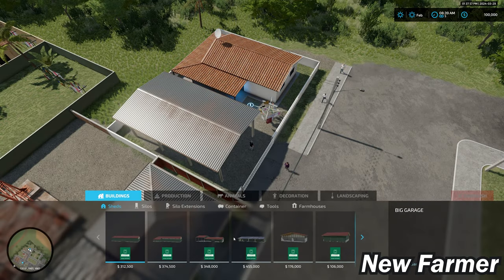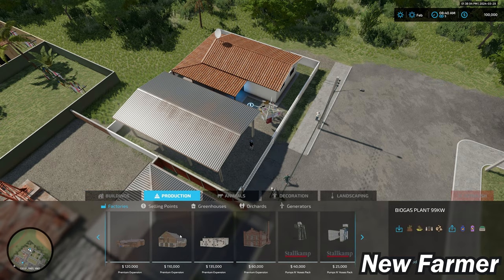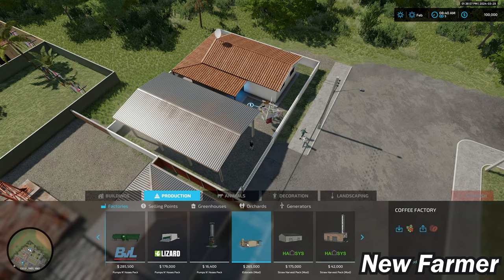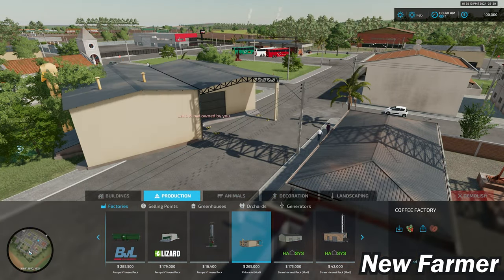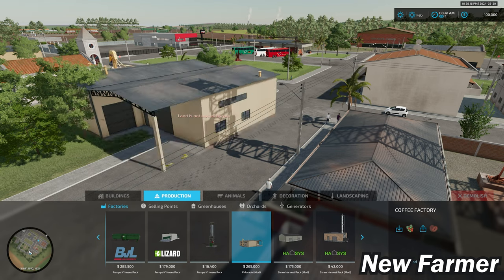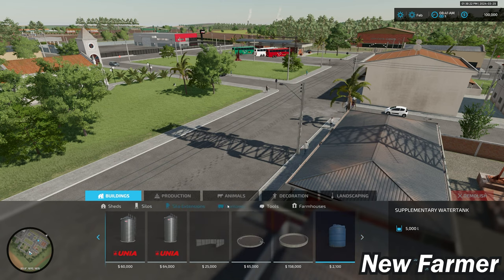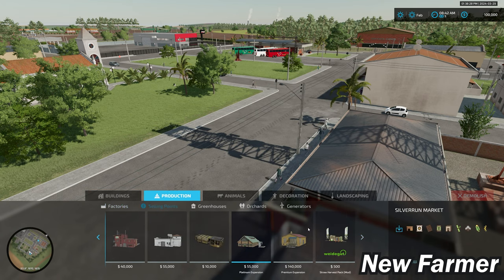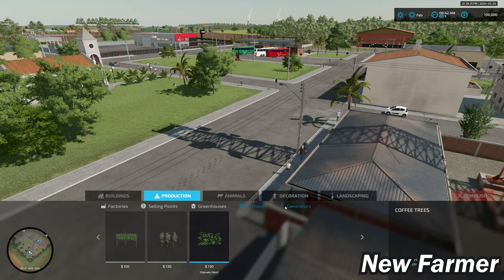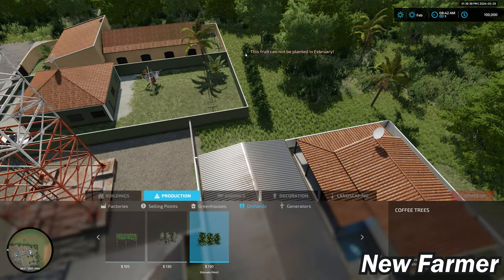Let's take a look at build mode, which has some custom items — specifically the coffee roasting production. You can place the coffee factory anywhere, take your coffee beans, and process them into roasted coffee. This map also has coffee crops, so you'll have the ability to place coffee trees just like you would place grapes and olives.